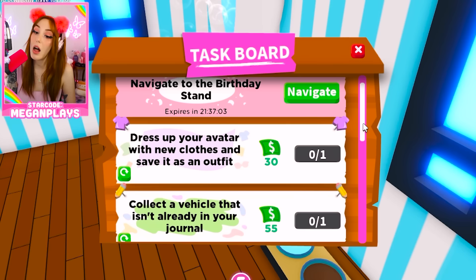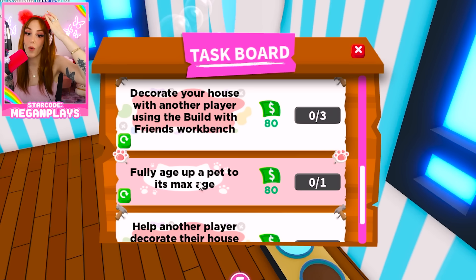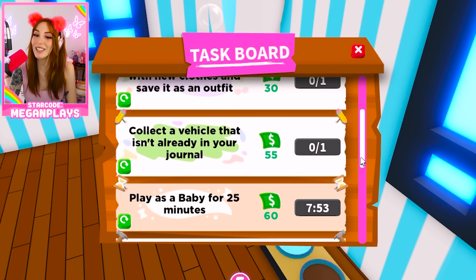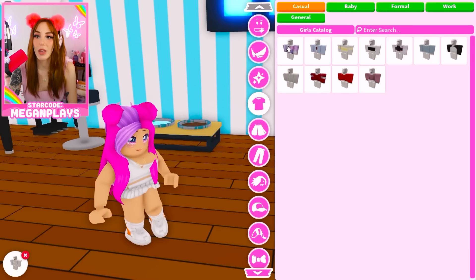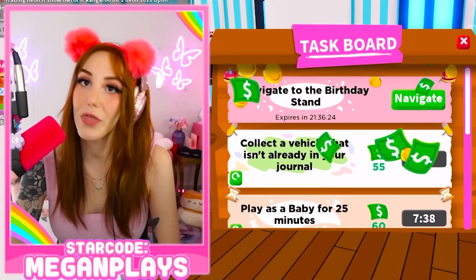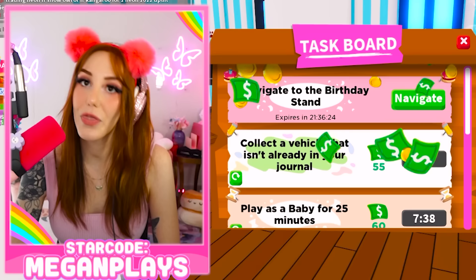Don't forget your daily tasks — that's kind of a no-brainer, but fully age up a pet to its max age for 80 bucks; that's easily done if you're leveling common pets. Decorate your house with another player using build. Play as a baby for 25 minutes for 60 bucks. You definitely want to take advantage of these. Dress up your avatar with new clothes and save it as an outfit — that is so easy. Put something on, go back, save as outfit — 30 bucks just like that.